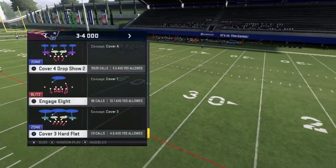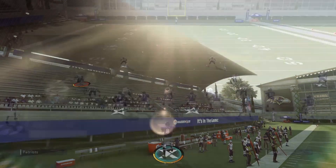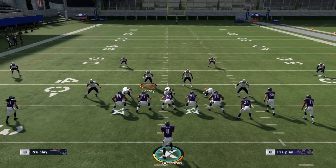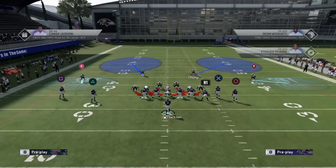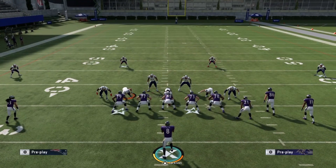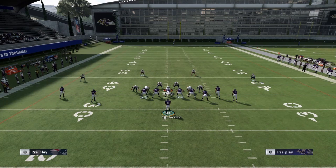Let me show you what to do if somebody comes out in 3-4 odd, maybe pinched off two press, because they're probably gonna try to blitz everybody. Most people will go ahead and base the line, pinch their linebackers, and blitz them all. If they're decent they'll know they can send six in empty. Versus 3-4 odd, almost every time I look at my lineman and I audible to quarterback draw.